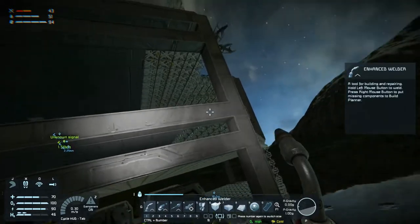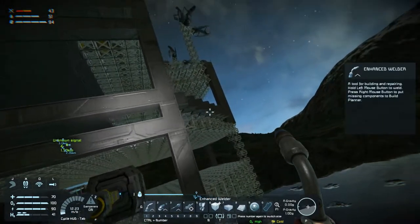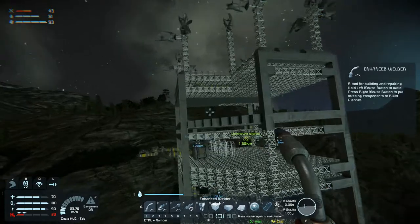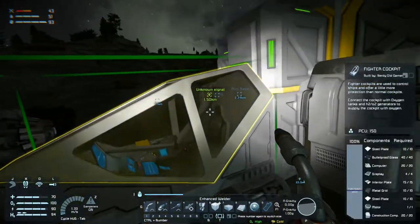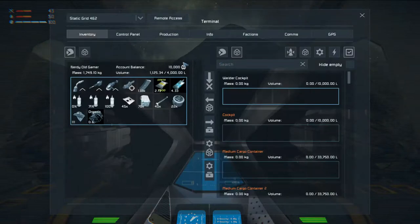It takes a lot of metal grids. Each of these outside blocks takes 50 metal grids, so that's why it's taking so much. I have welded quite a bit, but not as much as I would like. So I think we're going to do a bit of that today. Let's jump in here.